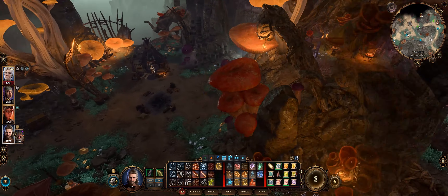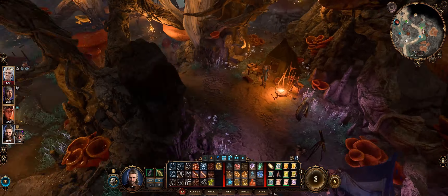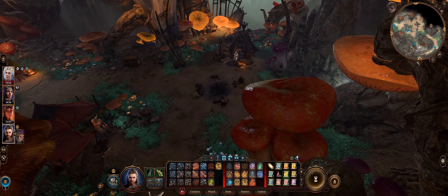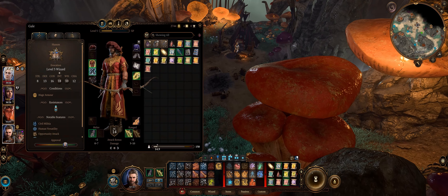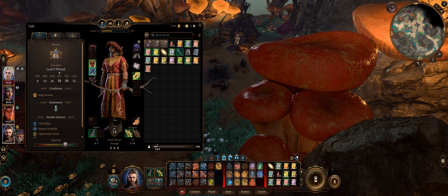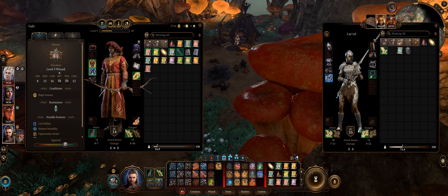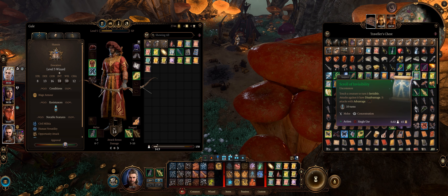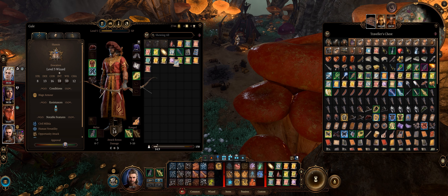I need to get the chest — where is our good old trusty chest? There it is. I need to get a particular scroll, and that's the scroll of... not feather fall, not invisibility — it's this one here: Misty Step.